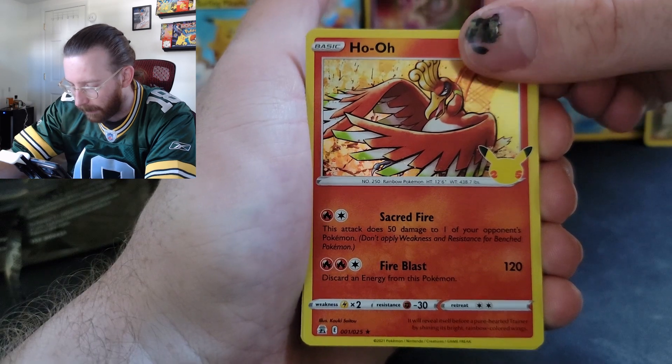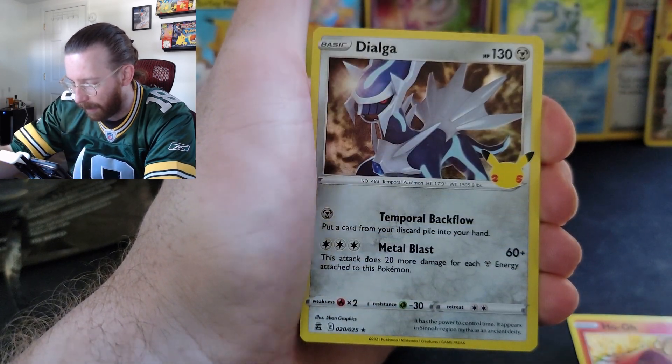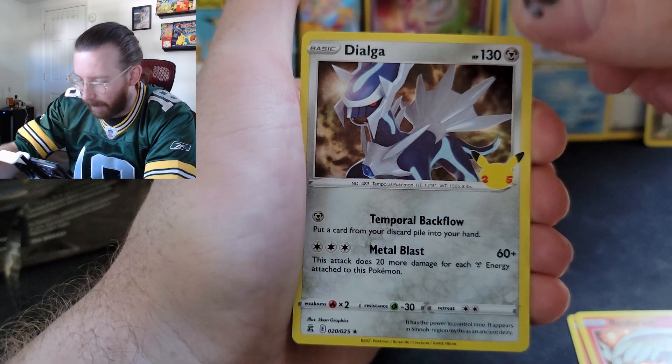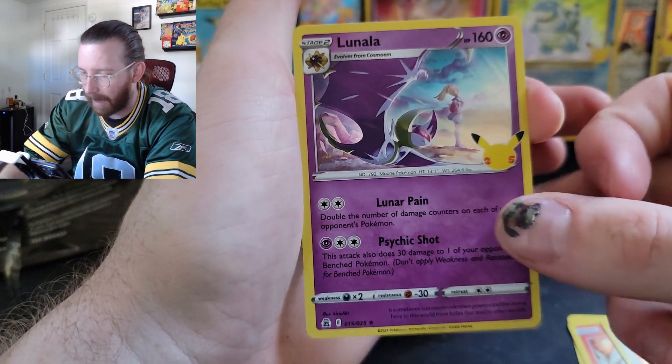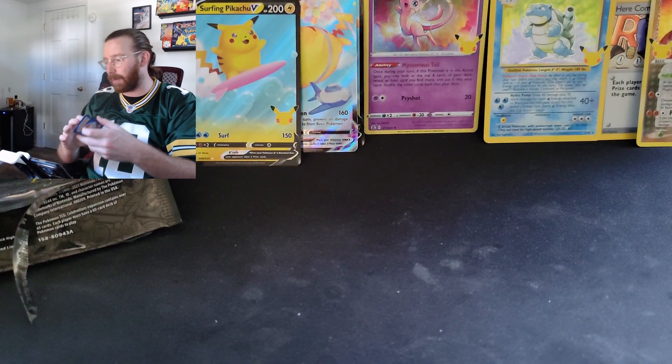Last pack here. Ho-Oh. The Reshiram. And did we get something we want? We do not. Dialga. And a Lunala. So we did not get the Dark Gyarados — the one card we really wanted. But we didn't do too bad.